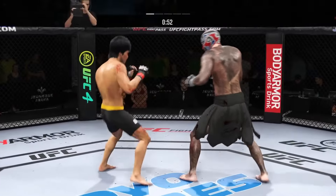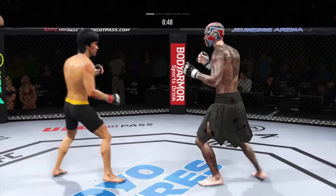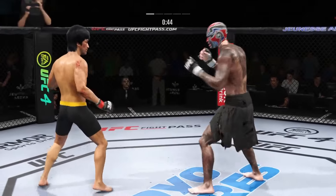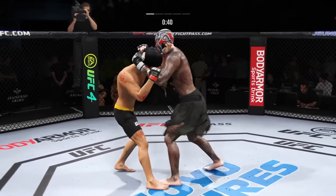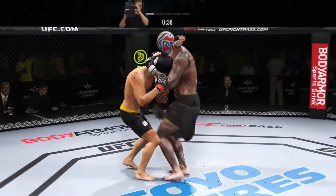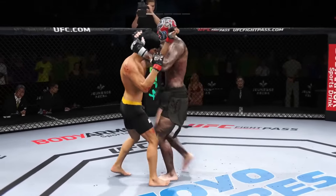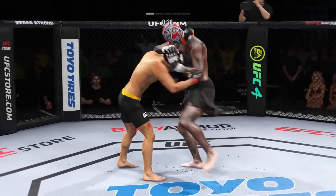Nice one-two there — back and forth we go. Head kick. He's just got a great feel for the striking realm early in this one. The timing is on point, he's doing a great job of mixing everything up. Gets to the clinch, controls the posture, and lands some big knees from in close.